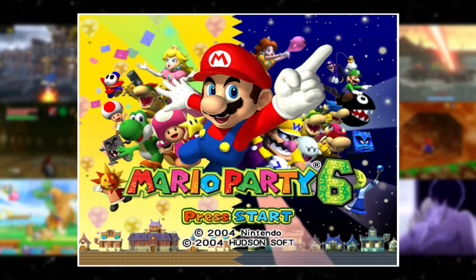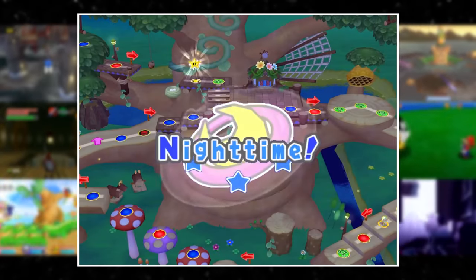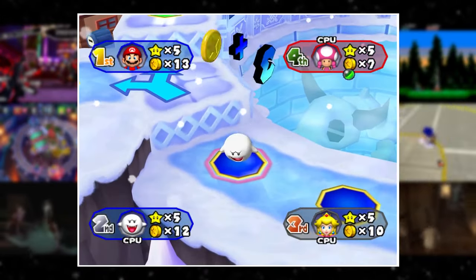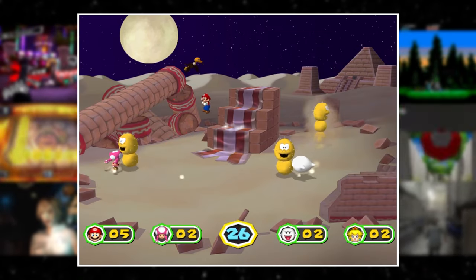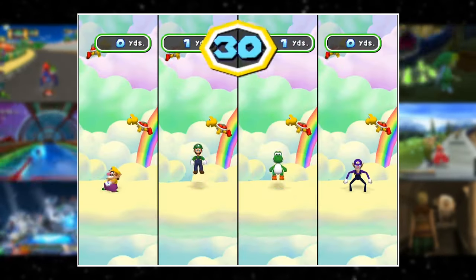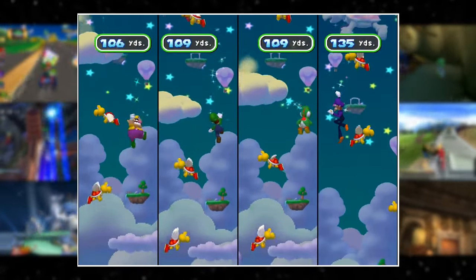Mario Party — not 7 specifically — has a game mechanic unique to it that sees the board change every three turns between a day and a night version. It's pretty in-depth. The time of day changes things like traversable pathways, shop prices, and event spaces. It can even change the way the background looks on specific minigames — 'What Goes Up' has a total shift of its goal depending on the time of day, where you either climb or descend a beanstalk while avoiding enemies.